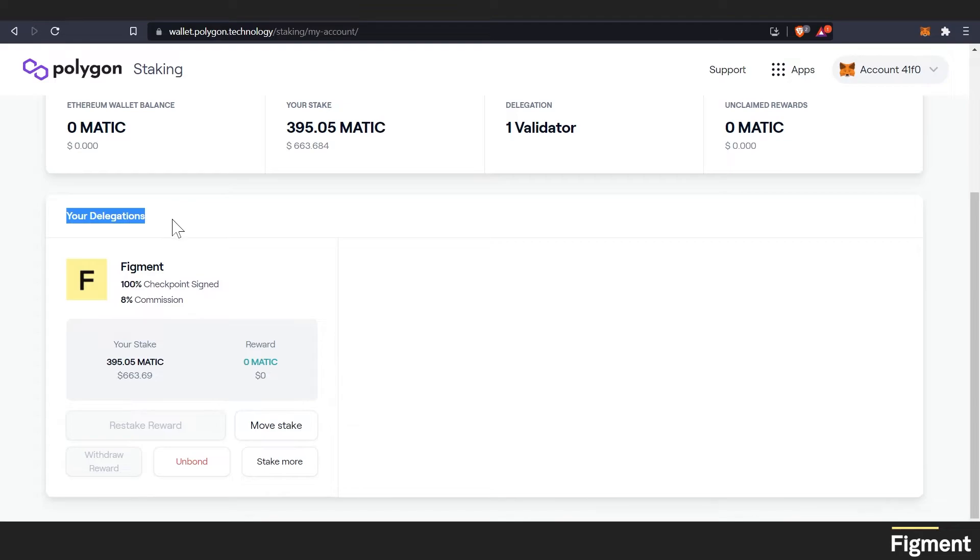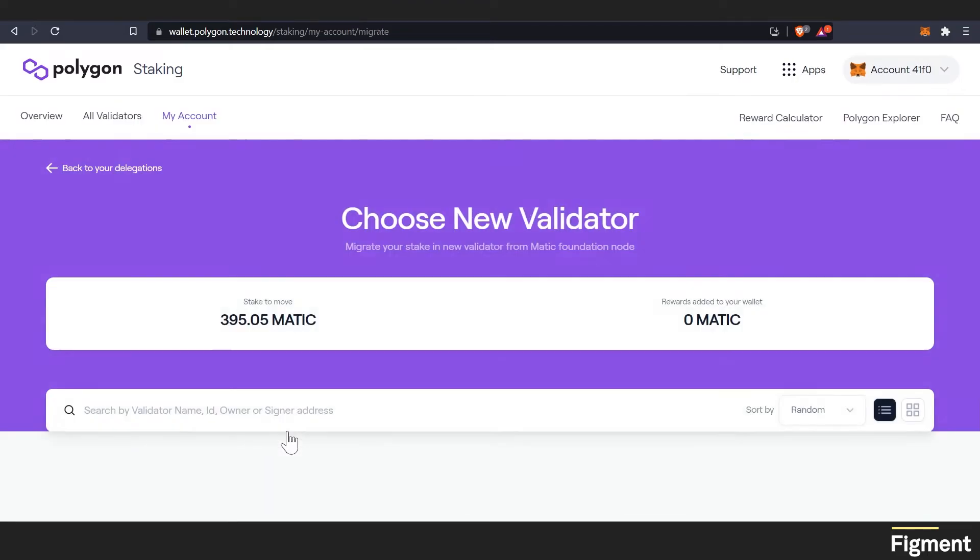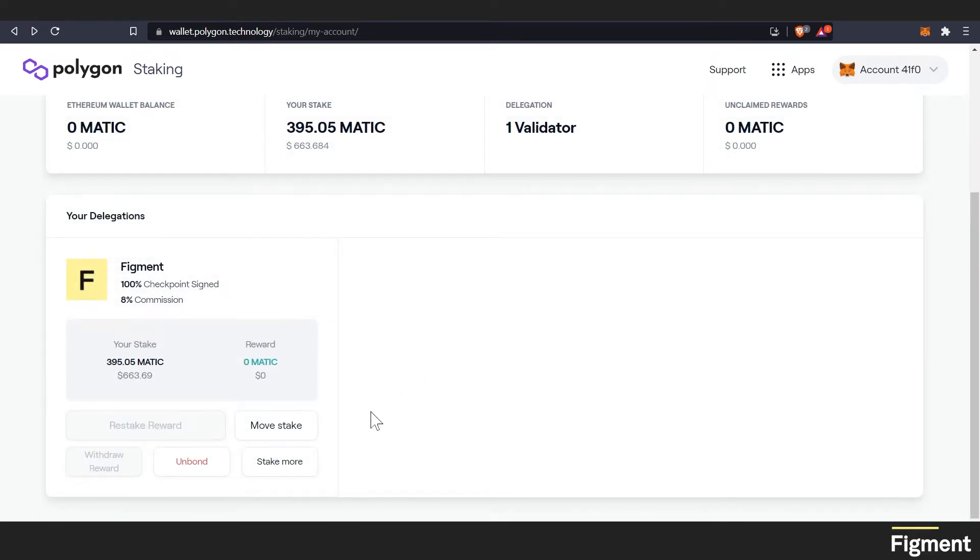Here we can see our delegations. We've delegated to Figment. They have 100% of their checkpoints signed at an 8% commission. Here we can see our stake and our rewards that we have accrued, which is zero. Here we can restake our rewards — that'd be like redelegating and compounding your rewards. You can also move the stake and choose another validator if you're not happy with the one you're with. You can withdraw your rewards, which is claiming without restaking. And then we can unbond, which will put us into the 80 checkpoints to unbond. We can also stake more if we get more Matic and want to add to our position.